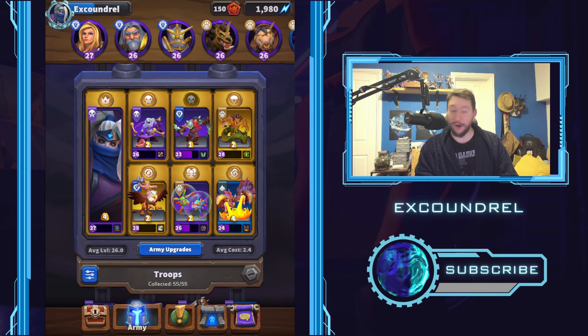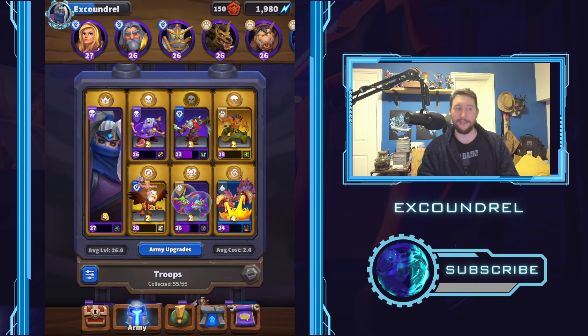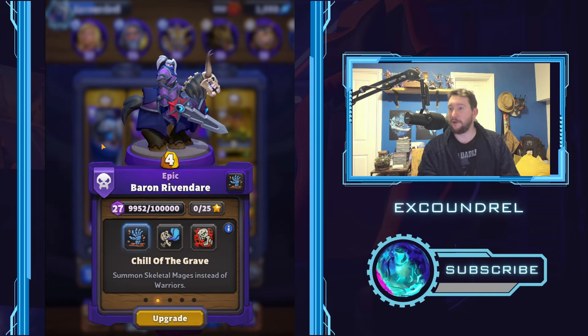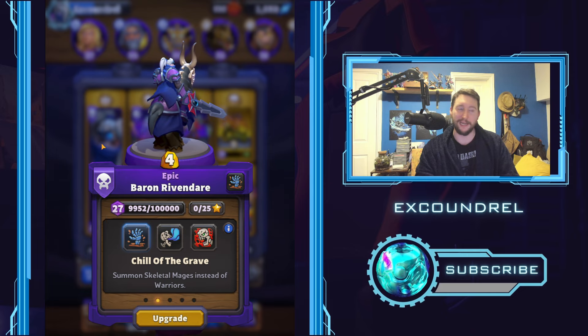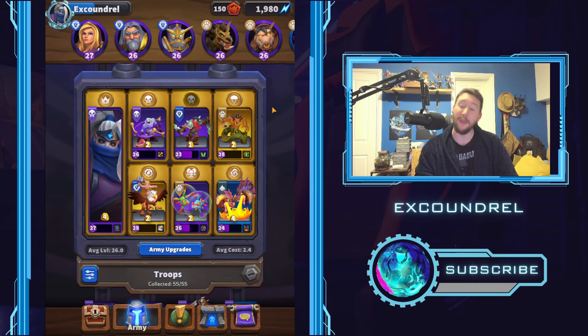This deck is really strong, and I want to kind of talk through the deck, because it will give you an indication about how to play it first. And then we're going to look at some games I've played today using this deck versus some pretty even level opposition, so that will definitely help show you what this deck is like on even levels. Baron with Chill of the Grave. A lot of people since the Chill of the Grave nerf thought, let's try out some of the other Baron talents. But nothing is as good as Chill of the Grave — Skeleton Mages are still just too strong.